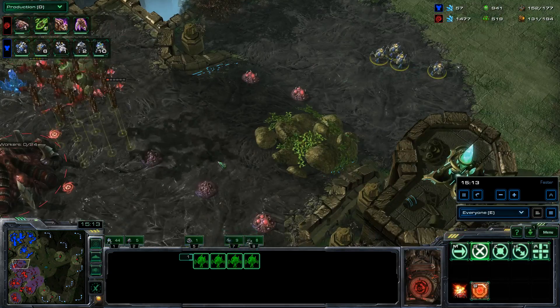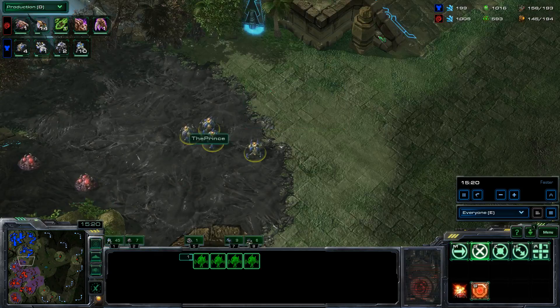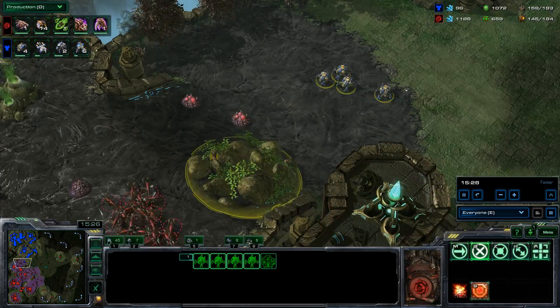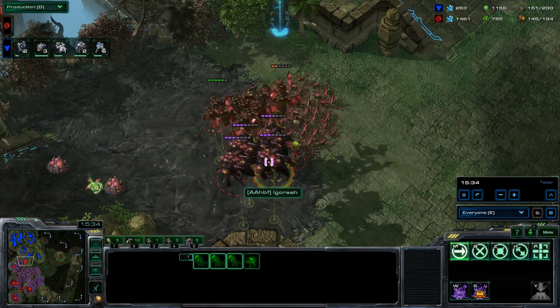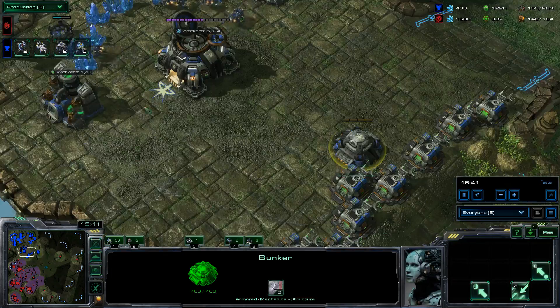Now I have my widow mines over here — he does see them though. I don't have my army here, that's pretty bad. I'm going to get it but a little bit too late. The widow mines — I don't get them down in time, and he's got four overseers — if one dies there are three more.